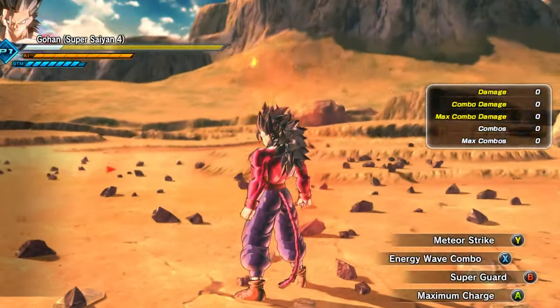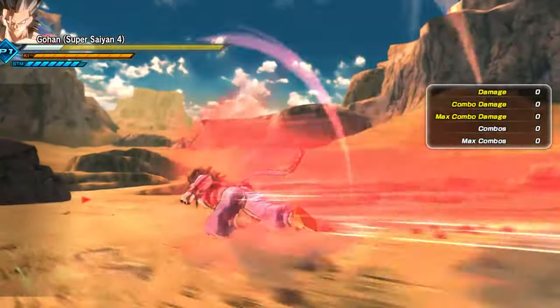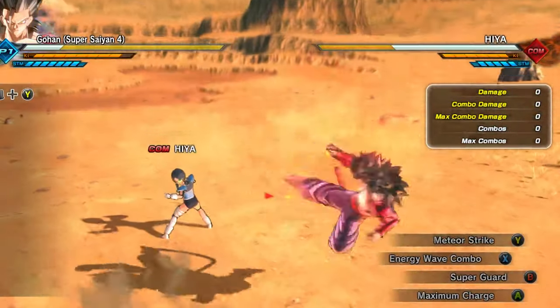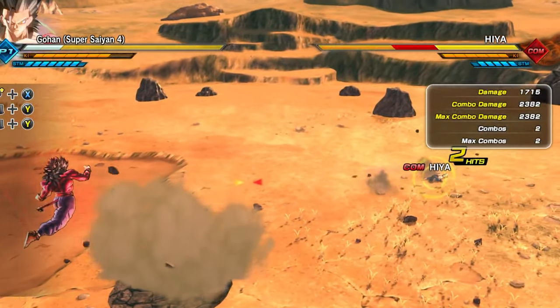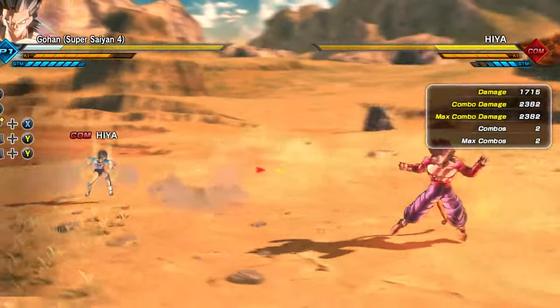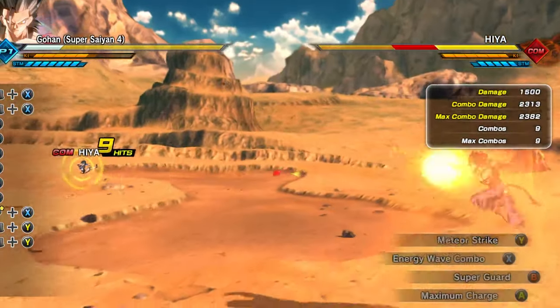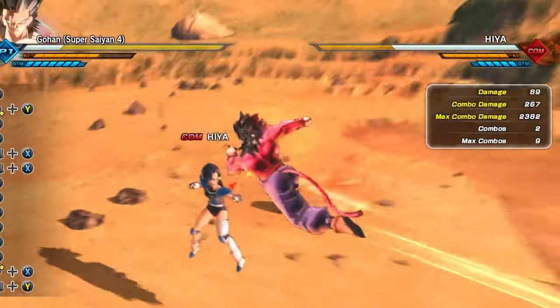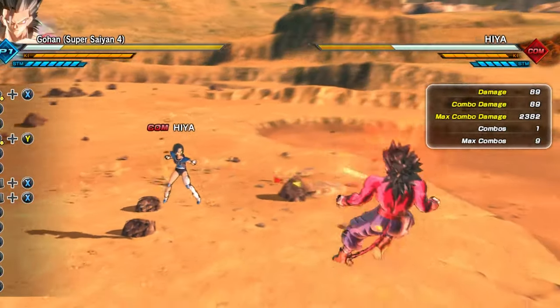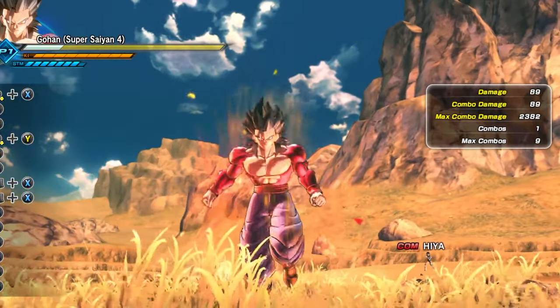He doesn't have an extra moveset — maybe I just didn't download a pack. It's kind of the vanilla form, he just took the costume. But he would actually go so crazy. What kind of moveset do you guys think he would have? Look at this — Super Saiyan 4 Gohan wouldn't go stupid!